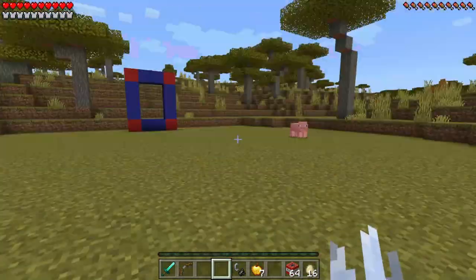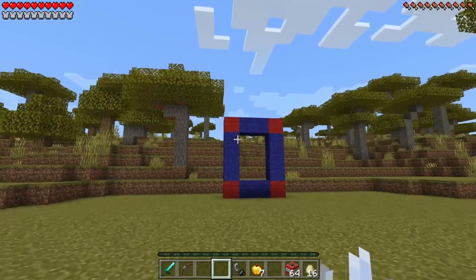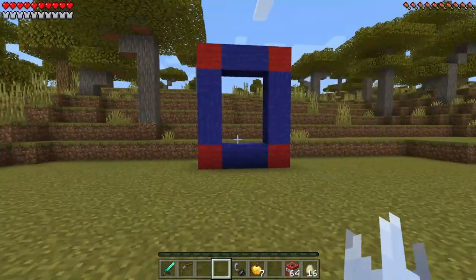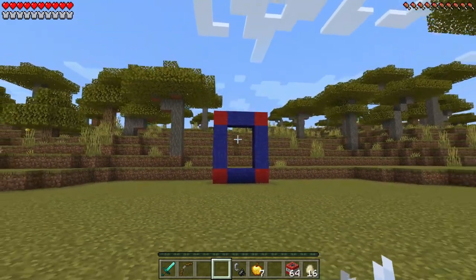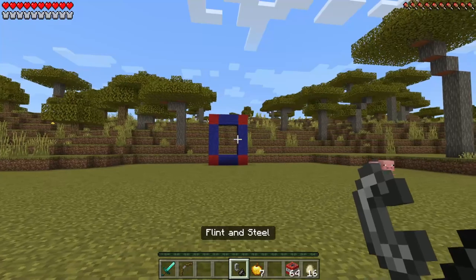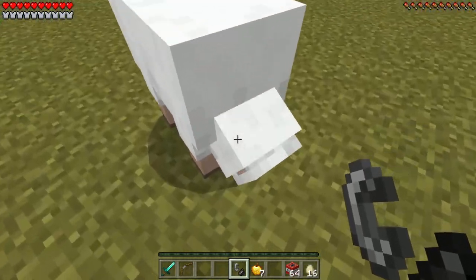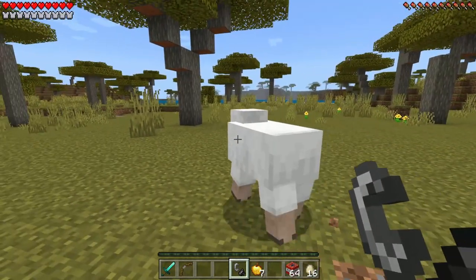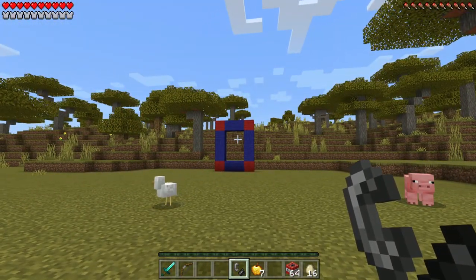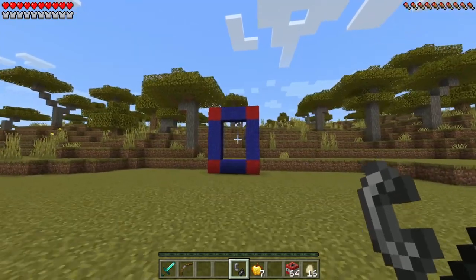After we have completely built the frame — just the four red ones on each end and then the blue in the middle — now we want to go ahead and grab our flint and steel. And not to light up this sheep, although he's extremely scared — look at him running off — but to light up our frame.